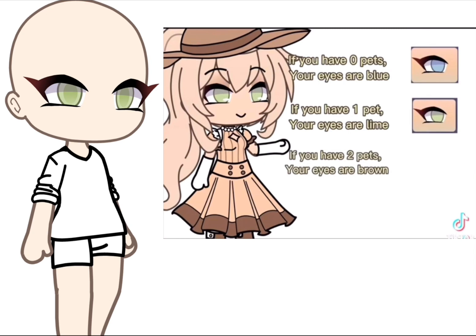If you have two pets, your eyes are brown. If you have three or more pets, your eyes are green.